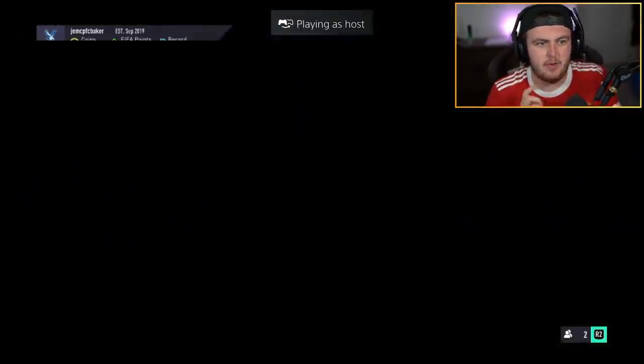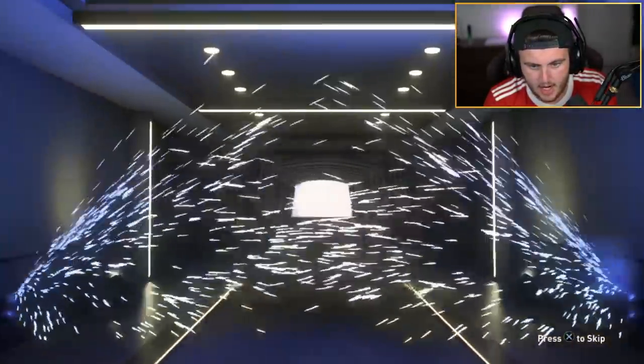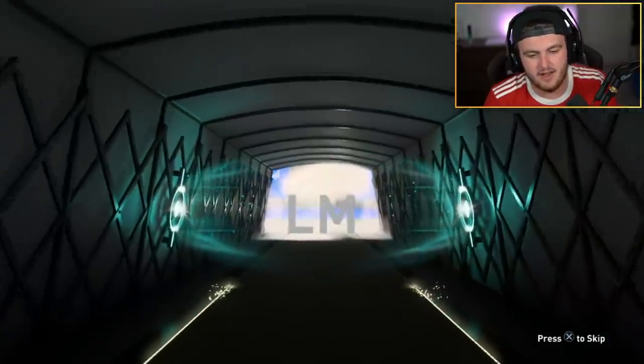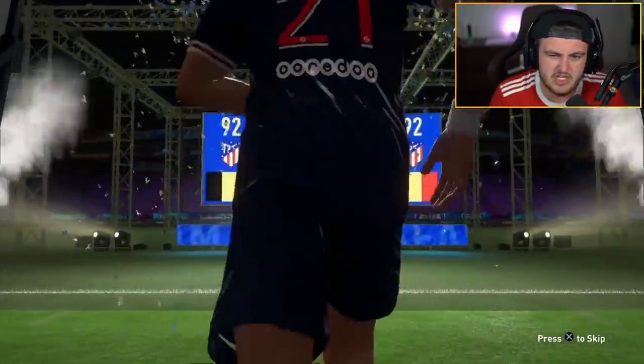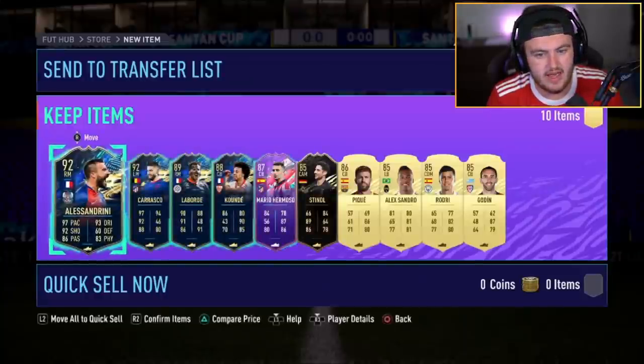We've got another 85 plus times 10 right now for Jem. Can Jem get something good? I'm seeing Team of the Season, I'm seeing Belgium, I'm seeing left mid. I was hoping it'd be Lukaku or De Bruyne to be honest, but Carrasco is a bit not ideal. Not ideal at all. Alisson in there. For fodder, it's not a terrible pack. It's just not great.